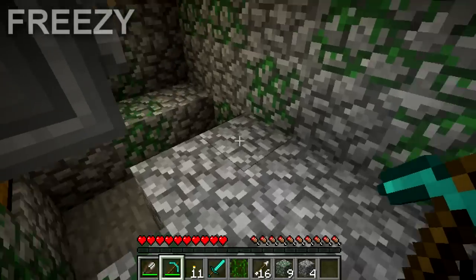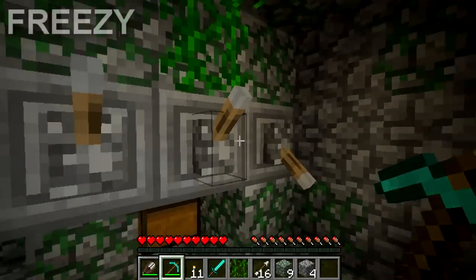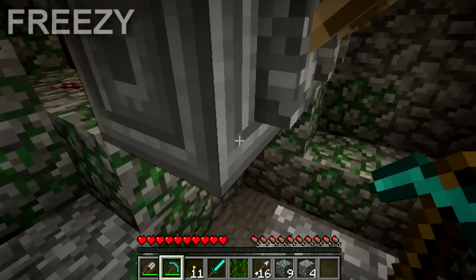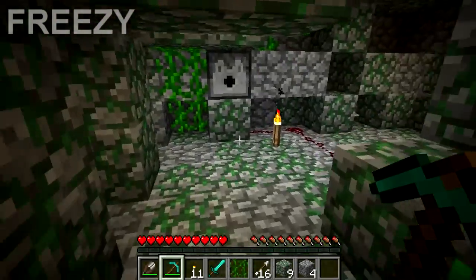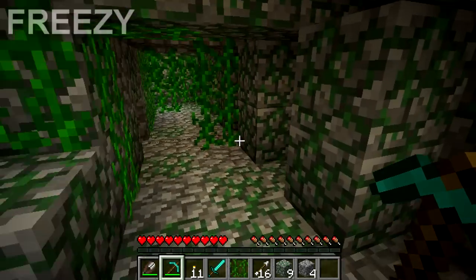Alright, so I hope you guys enjoyed that. I finally found this goddamn jungle temple. So you had to flick this first, flick that just to get him to catch, then flick this back, then flick that, and you would end up opening this chest — which had some pretty cool diamonds in it. Actually, I don't remember what this chest had — it had just some random stuff. So yeah, hope you guys enjoyed that. Bye.